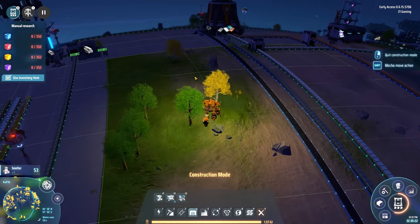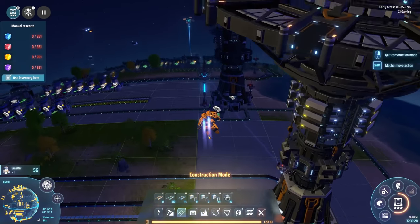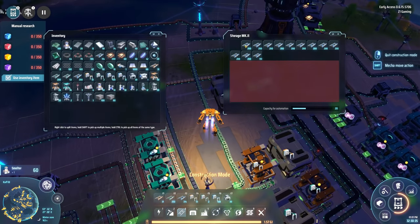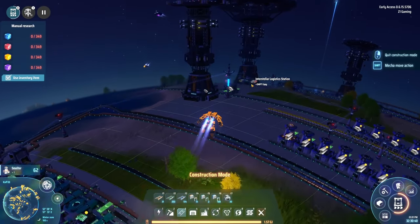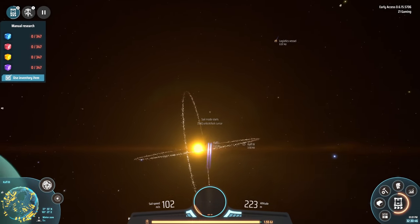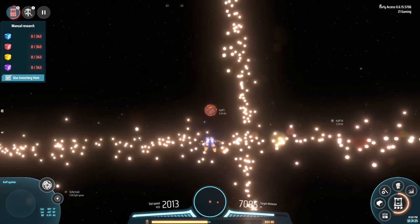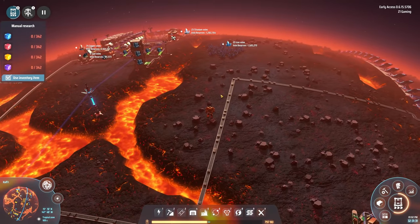In order to ramp up production - let me grab some mark three belts before we go. I have mark twos but I'm trying to use mark threes everywhere now because mark threes are basically the best belt you can make and they are so fast. We need to go to Calf One and get the stuff set up. Look at us flying through the Dyson sphere - so cool.